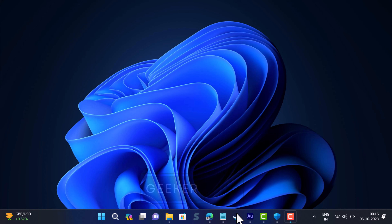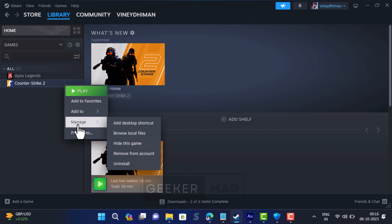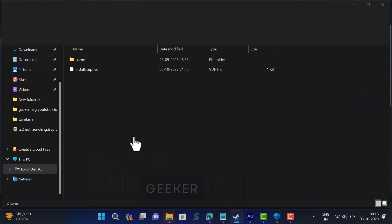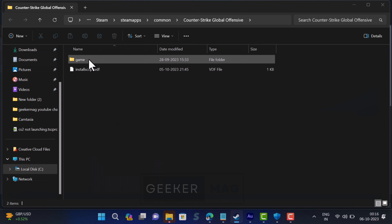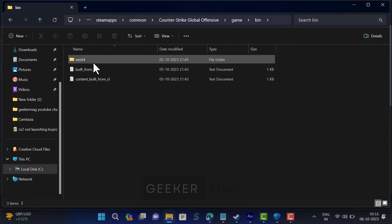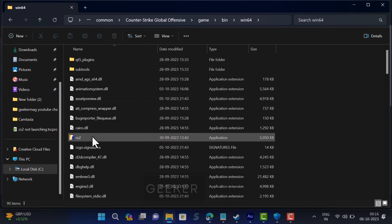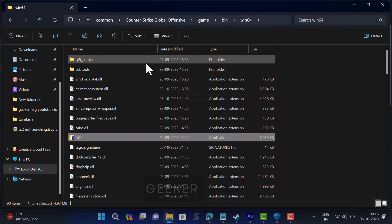Another solution is to delete game signature files and verify the integrity of game files. In the Steam app, switch to Library, locate the game, right-click on it, and select Manage > Browse Local Files. This will open the game folder in File Explorer. Click the game folder, then bin, then bin64. Inside this folder, locate the cs2.exe file and delete it.